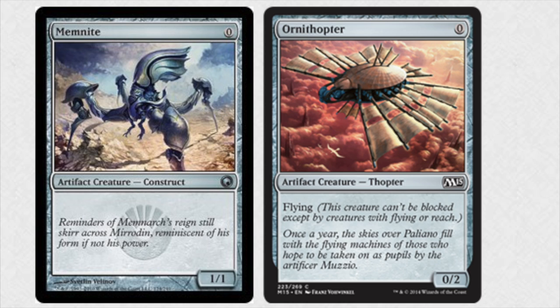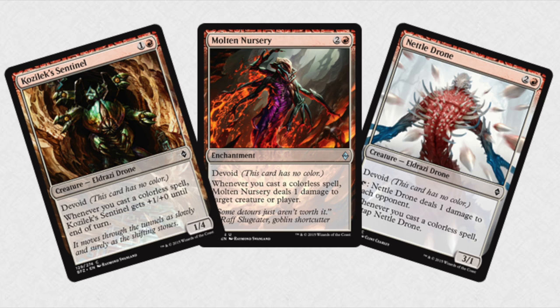I tried to keep this combo as cheap as I could — you can obviously comment below with other cards that go well with it. You have two types of win conditions. You have Molten Nursery, which will deal one damage to target creature or player, and again you are playing an infinite amount of colorless spells. Or a second Nettle Drone. You can also use the Sentinel, which is also very good if you played it previously and then attack, though that's kind of just one opponent. Overall this is a nice combo.